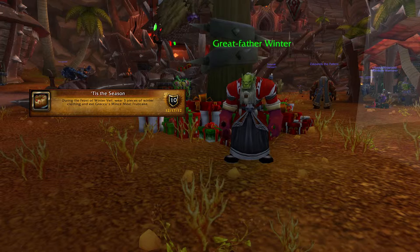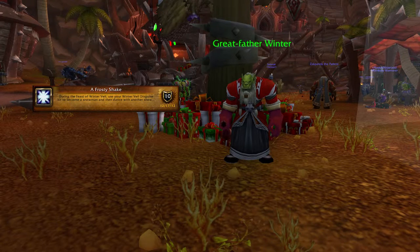Garaka's Mincemeat Fruitcake is contained in a gift package received within 24 hours of completing either Treats for the Great Father or Your Mean One, and it can also drop from Stolen Presents. For A Frosty Shake, during the Feast of Winter Veil use your Winter Veil Disguise Kit to become a snowman and then dance with another snowman in Dalaran. You will receive a Winter Veil Disguise Kit in the mail after you complete Your Mean One for the first time.